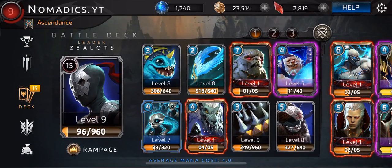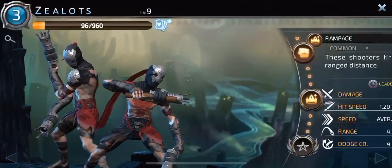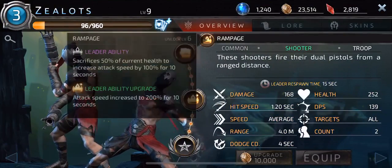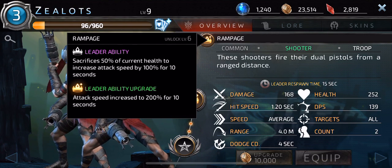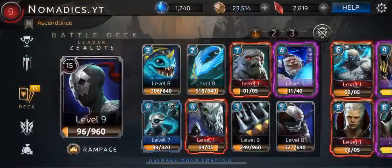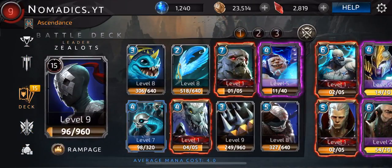So this is the deck that I'm rocking. We have two slow play high health tanks. The reason why I'm running two extremely high health tanks is because I need something to cover for my Zealots. Whenever you use their ability, they get an increased attack speed to 200% for 10 seconds — it's freaking nuts. But you sacrifice 50% of your HP. So if your opponent is paying attention, they'll more than likely drop spikes on it.